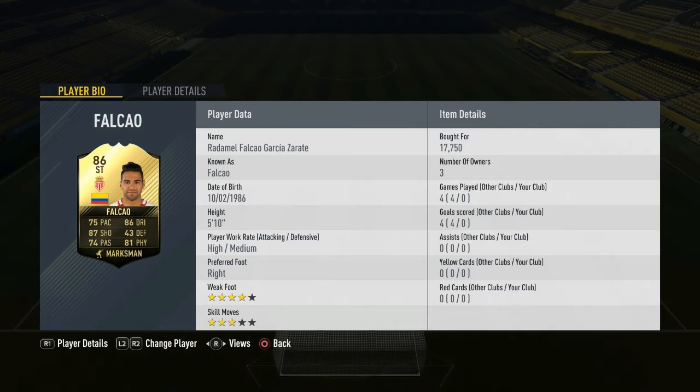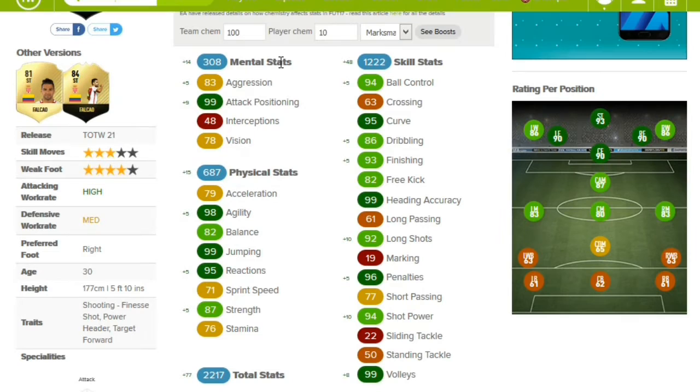Let's see his in-game stats with the Marksman card. I'm using Footwiz again — my favourite site to use for these sort of things. With his Marksman card, he's 83 aggression. That's quite high aggression, so watch out on your challenges. But 99 attack positioning — that is an incredible stat that you want for a striker, because his attack positioning is one of the main things that a striker can uphold for you.